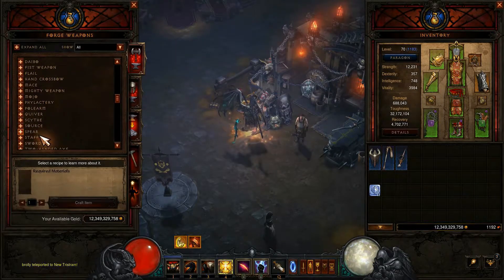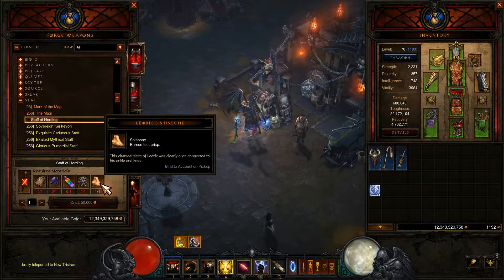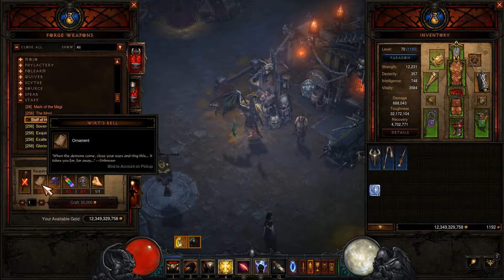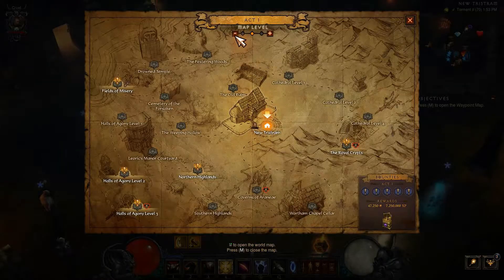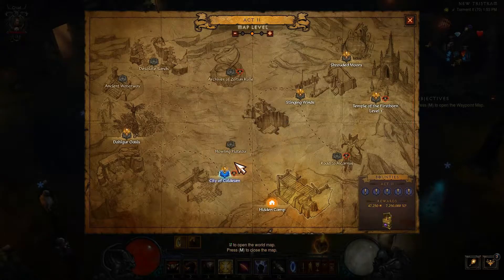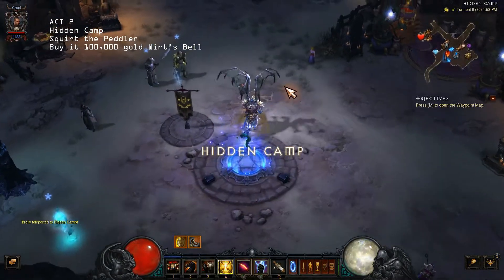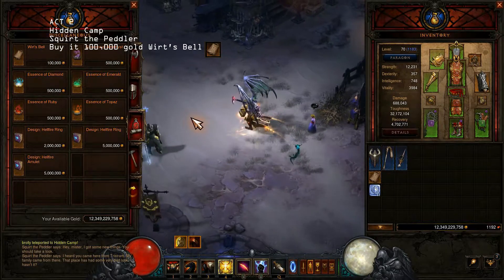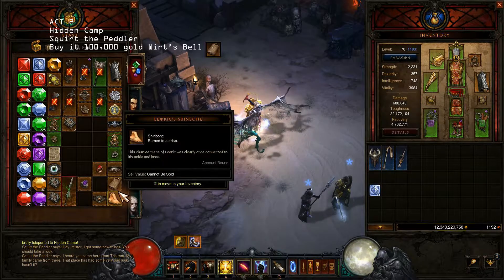Forge weapon — here it is. I already have one material and I need the other four. The first one — this spell you can find in Act 2, it is very easy. Here it is. That's just the second material. Okay, let's go and find the other materials.